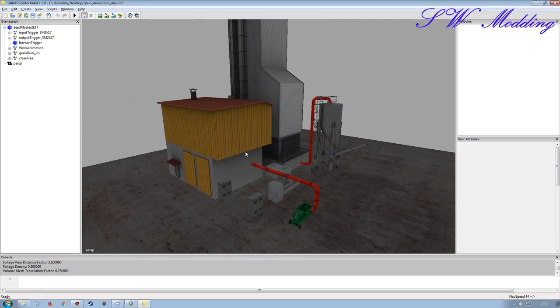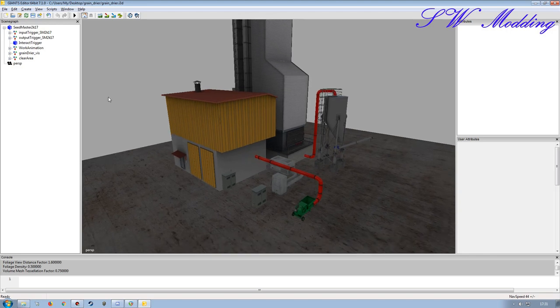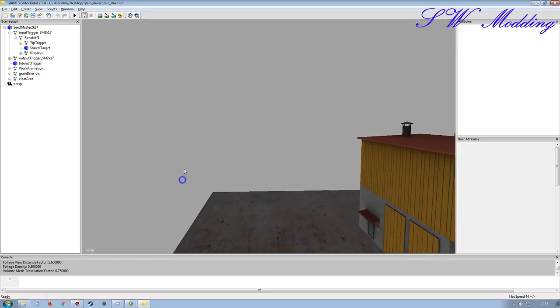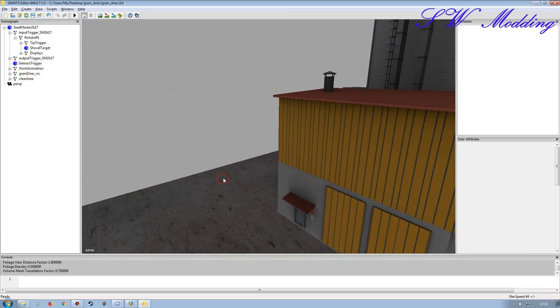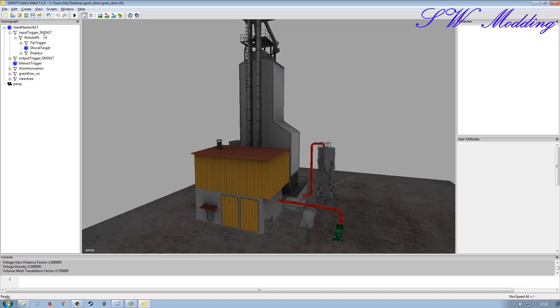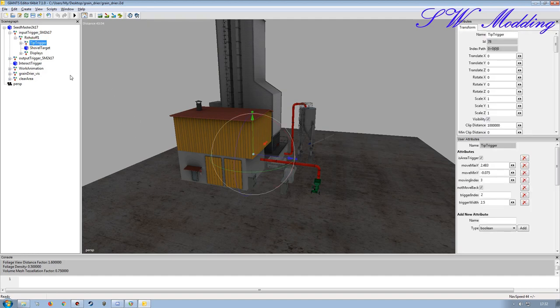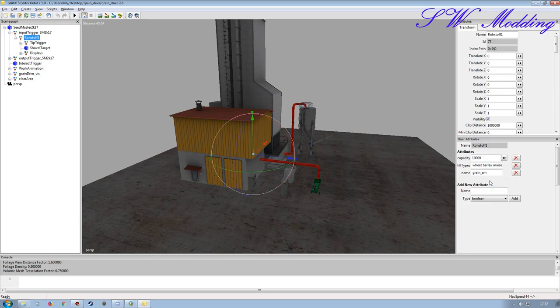Next we want to join all the parts together to give it the actual function we want. Because we've got all the triggers and everything from the Seed Master that I took the basis and structure of the mod from, we can just literally move them wherever we need to put them and then rescale as needed. We've got our tip trigger with the input information here.